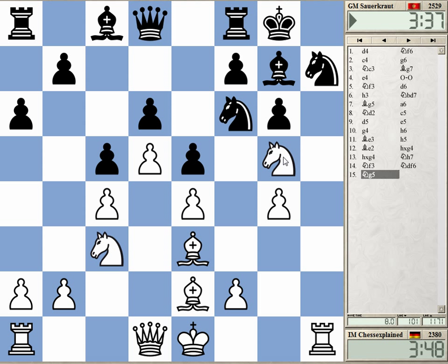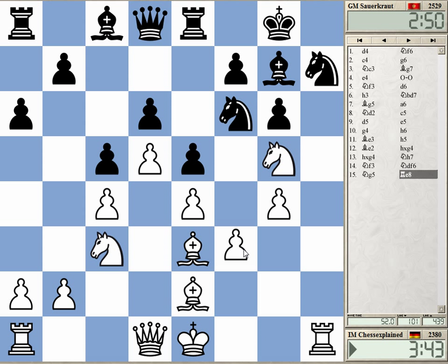This looks like a very good position for white. I've got the h file open already, and something like queen d2 and bishop h6 later can be very dangerous. I think he misjudged this — especially knight df6 is a rather pointless move. So f3, just protecting g4, and then queen d2. Maybe I could have managed without the move but I think I can afford it.